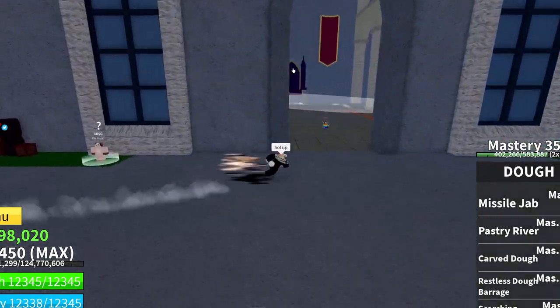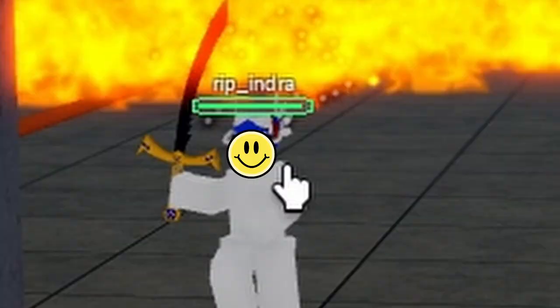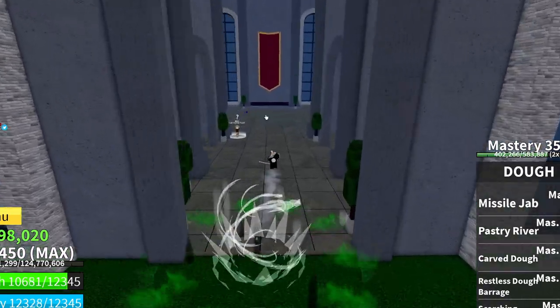First thing you're going to want to do is get a god chalice and spawn Rip Indra. One important thing — don't kill him. You're going to want to keep Indra alive.